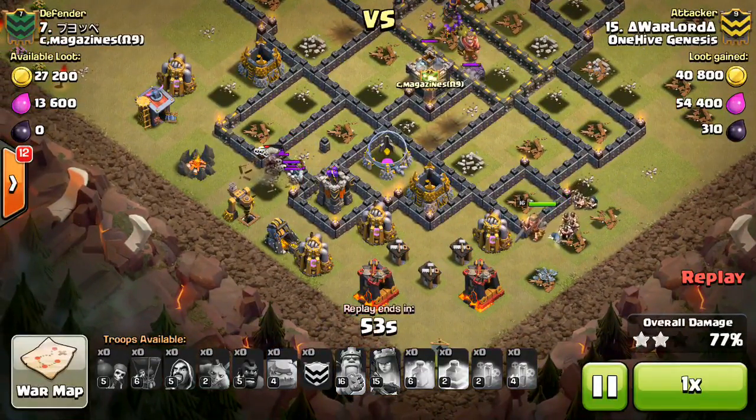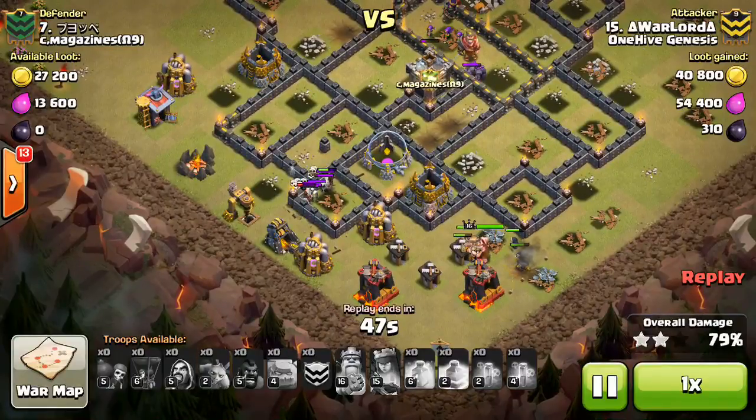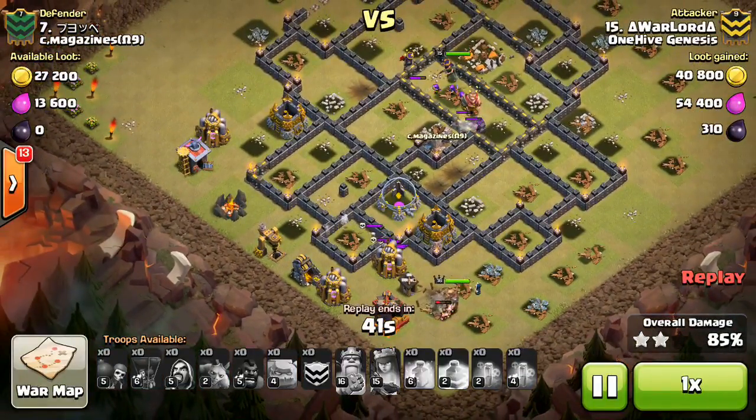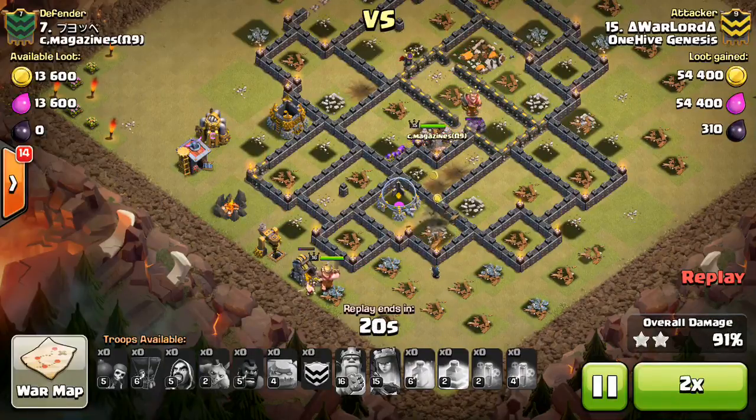Defense by defense they start dropping really quickly — there are a lot of them, so they end up getting all the defenses taken out. The king already starting with cleanup, just walking around the base, even has a few wizards following him. That last defense goes down and the skeleton traps are pretty much going to destroy the hogs at this point — just not enough left. But he has a pretty much full health queen, full health king, and some wizards. It takes a little bit of time without the hogs, but the kill squad gets the cleanup done. Good job Warlord, love watching the attack, nice job.